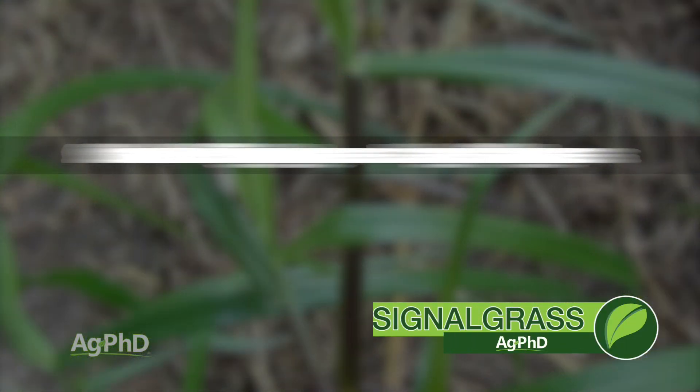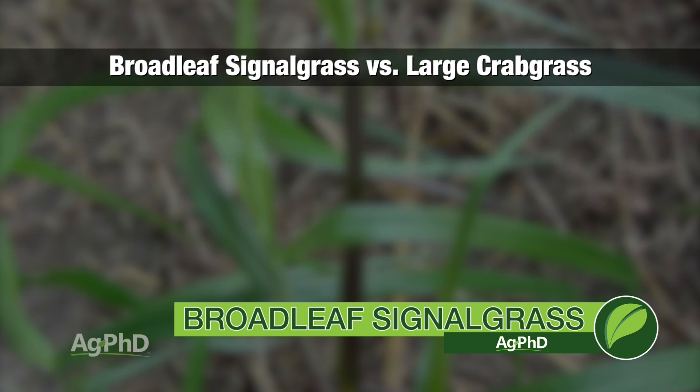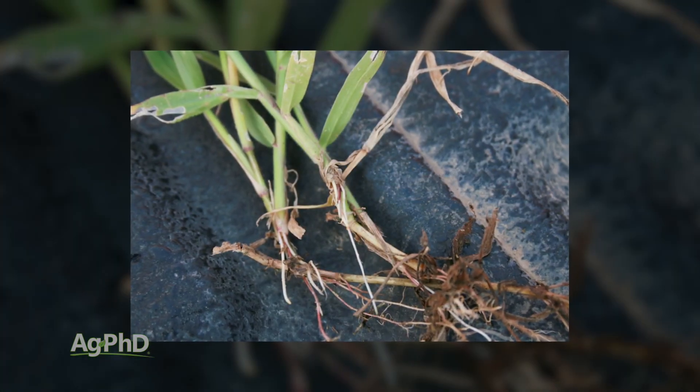This is a summer annual grass, so it usually comes on a little later in the season, and it often gets misidentified as large crabgrass. Broadleaf Signalgrass does not have long hairs on the upper sides of the leaves — that would be one distinguishing characteristic. Also, when you look at the ligule, you're going to see a membranous ligule on crabgrass, but a hairy ligule on Broadleaf Signalgrass. Finally, Broadleaf Signalgrass can actually root down from the nodes.